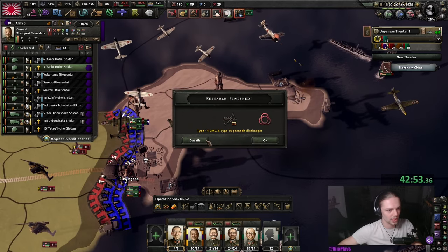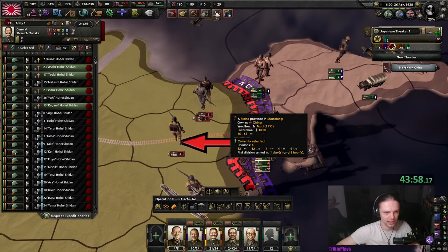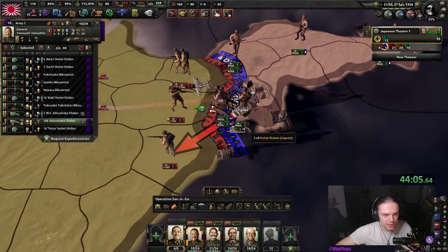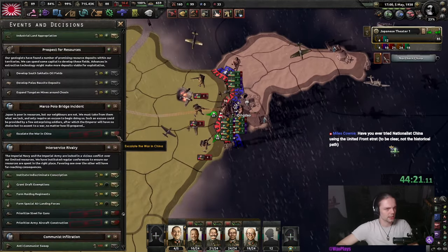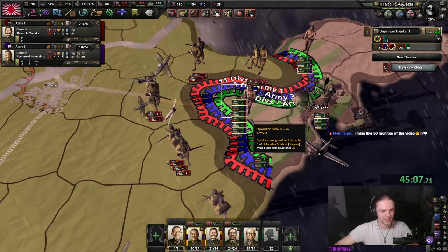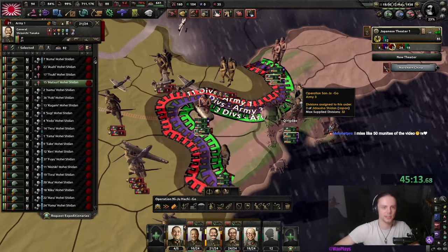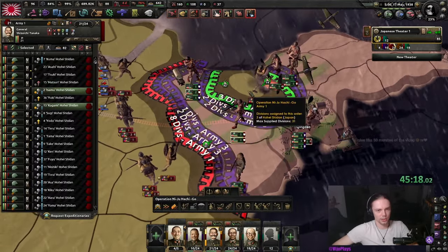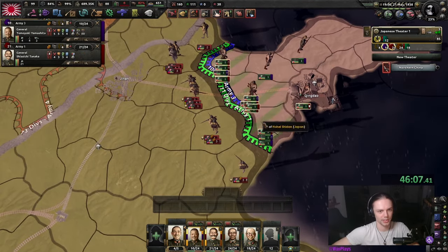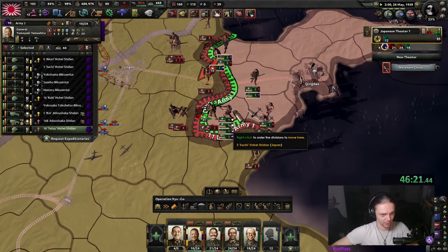We try to expand a bit here with these nine divisions — actually let's expand down here instead. That should be the final Marco Polo click — there we go, Secure China has been bypassed. Just wait a second for them to reshuffle, then send all of these guys in. These can pin and there we go — small encirclement. Down here is probably the nicest location to break through.